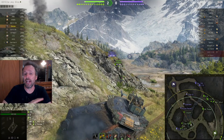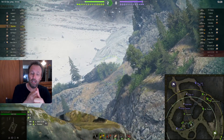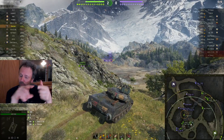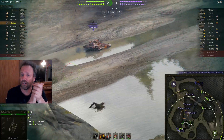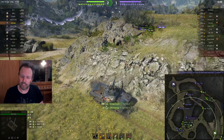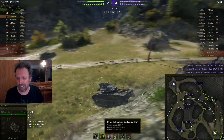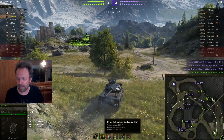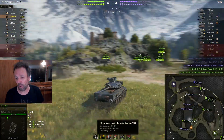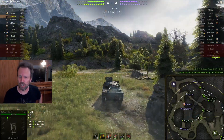That's crew skills — a combination of view range and concealment. Not everything is equal in this game; two Sheridans are not equal. This Sheridan is better than that Sheridan, and it has nothing to do with player skill — it's how much time they've put into the game. He's probably got 100% concealment crew and very good view range. Now he's detected, but what is he firing? Shell velocity looks absolutely atrocious — 900 m/s, 280 pen HEAT with 390 alpha. He's also got APCR at 1200 m/s — why aren't you firing that when you're shooting light tanks?